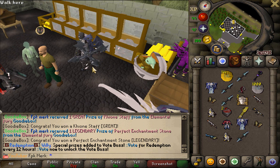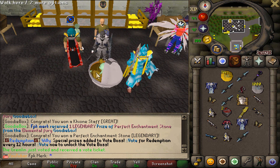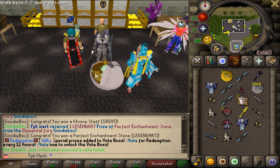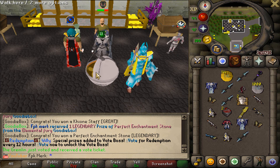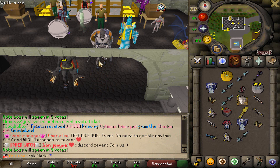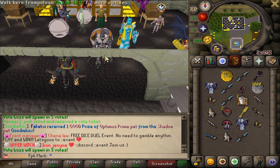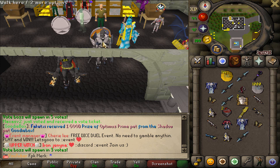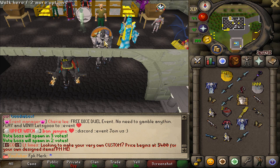Holy shit boys, it was so fun to open up these boxes. Redemption has so many cool boxes to open, and I would say we actually got pretty damn lucky today — it went very well. But yeah guys, I'm gonna be wrapping up today's video right here. Thank you for watching. Definitely come online to Redemption now, use my referral code FBK Merc, and also enter the huge giveaway that we are hosting. I will see you guys in the next one — peace!